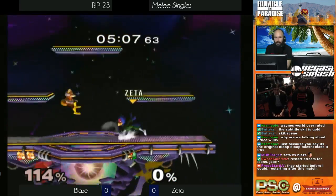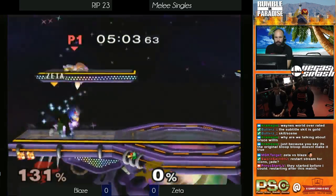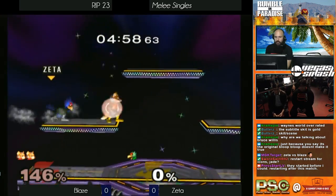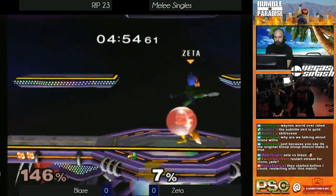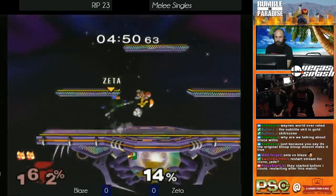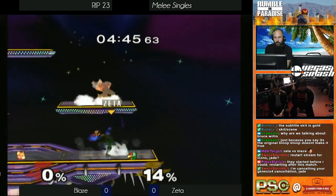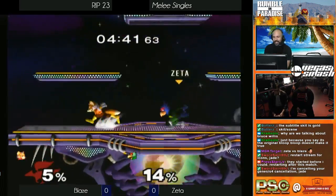Zeta with questionable DI. Blaze on the ropes here fighting his way back to center — doesn't make it. Misses a grab and gets punished heavily. But Zeta misses the edge guard again. Gets the shine back. A little neutral here — back air to clean up that stock. Now we're on our last stock for Game 1 on Final Destination — Dream Land.